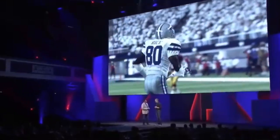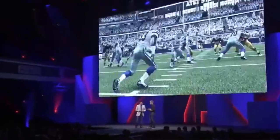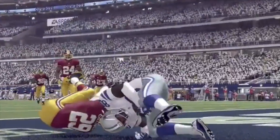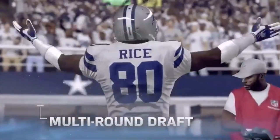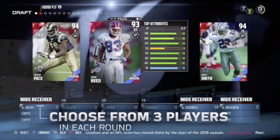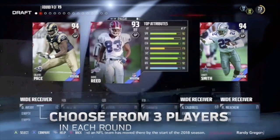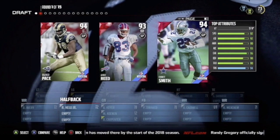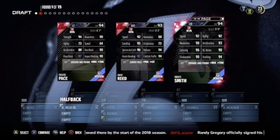In this draft there are going to be 15 rounds. Each round you're going to have a choice of three players that you could pick. What's cool is that it's not just current players — sometimes they're going to give you an option to pick a legendary player. In each round you pick one of the three players they give you. Here you see in the first round we had the choice of picking Orlando Pace, Andre Reid, or Emmitt Smith.